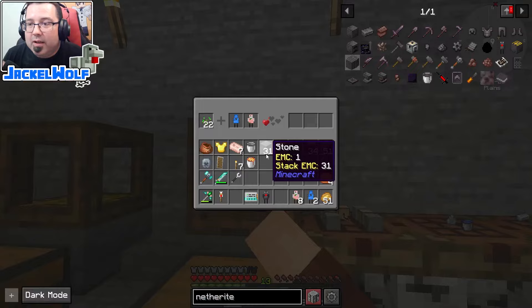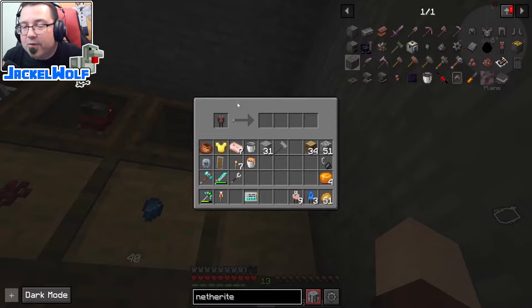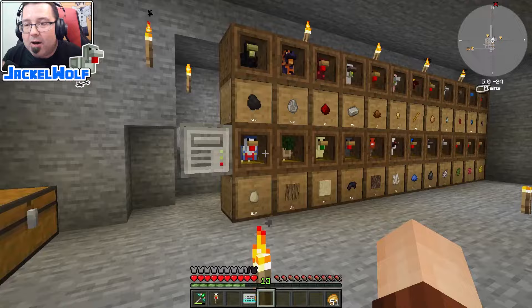We got ourselves that netherite chicken — perfect! Let's take these guys out and throw them up in the chicken area so we can start making some netherite nuggets. While he's making nuggets, we're going to look at upgrades for the functional storage drawers.